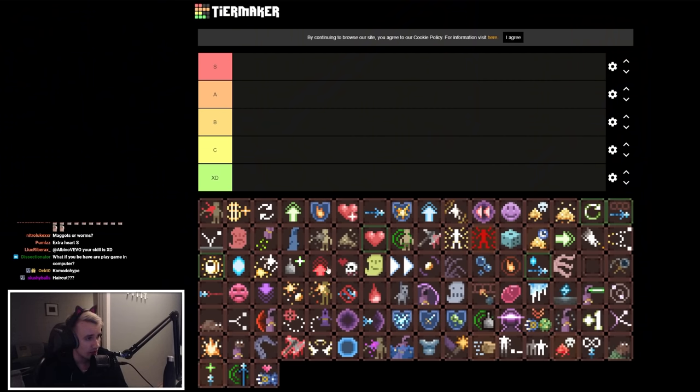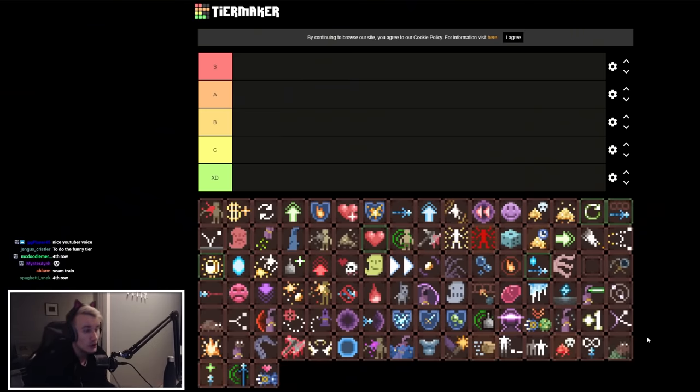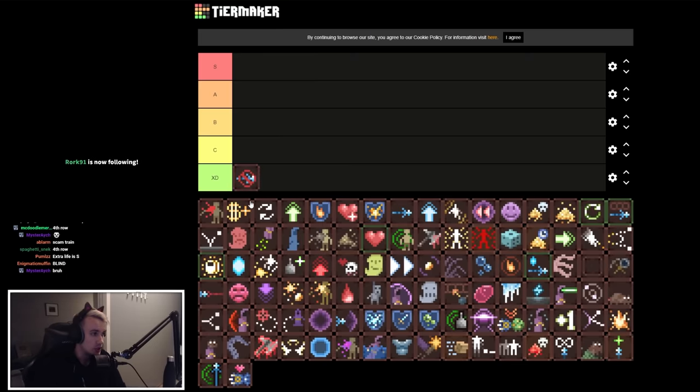Let me just slap 'no one tinkering' in there. Where's no one tinkering? Oh there you are — fourth row. Okay so you go in there. It's a meme, it's dog, so obviously it's not gonna be in a good tier.